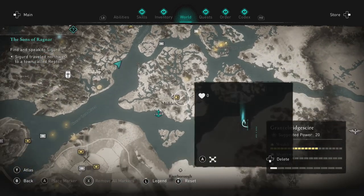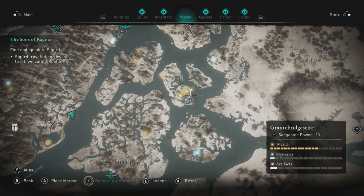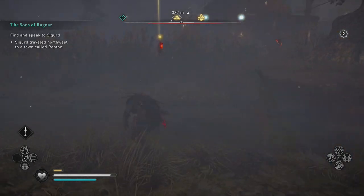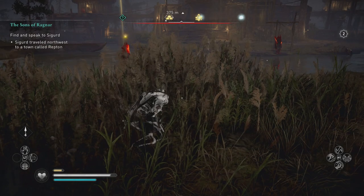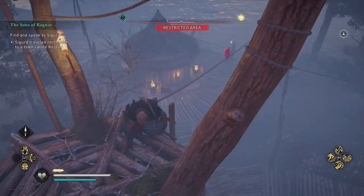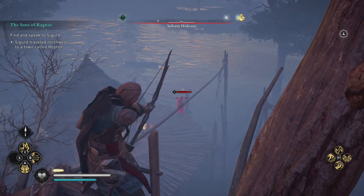Next we're going to be going north east to the Soam Hideout, directly from Grantsbridge again. There's lots of swamp lands here so you may want to bring your boat. You won't need a raiding party — there's only maybe 8 or 10 enemies guarding around the outsides mostly. You'll find some carbon ingots here too, so it's definitely well worth visiting. There are some good vantage points up higher if you get towards the centre of the huts and work your way around taking enemies out with your bow and arrow from distance.